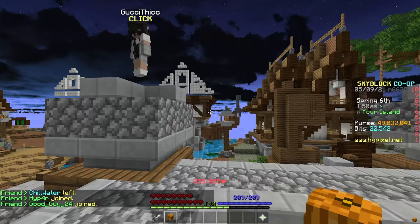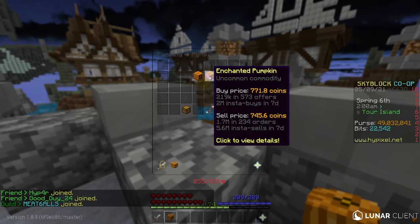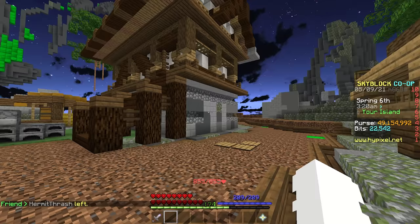Let's list this polished pumpkin right now. Even if I paid 772 per enchanted pumpkin buying instantly, I can still sell the polished pumpkin right now for profit — after taxes and fees, we're still profiting more than what I spent, which is super sick.